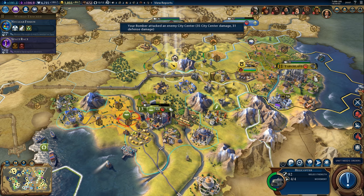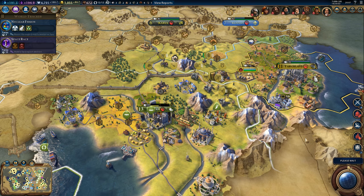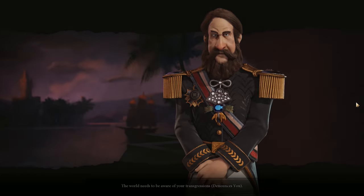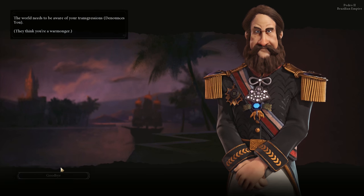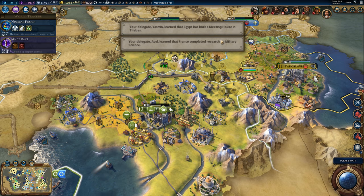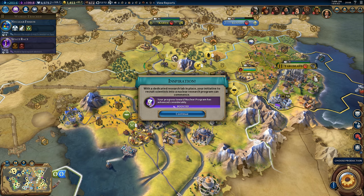Sounds good to me. Oh yeah, the general is here. Next turn. Declaration of war - city states declared war on each other. They think we're a warmonger - thanks for the news, I never heard that one before. France completed research on military science. Good for them, it's not going to help them a lot. And we got inspiration for nuclear program - sounds good.